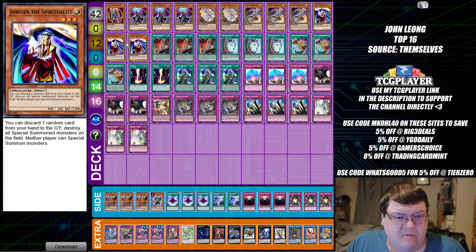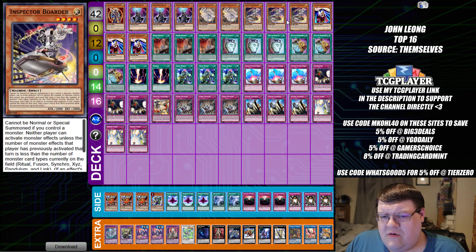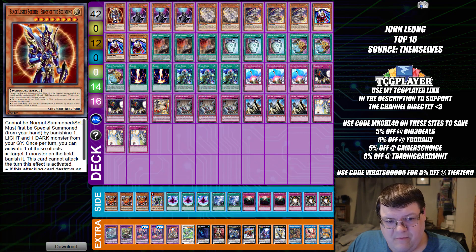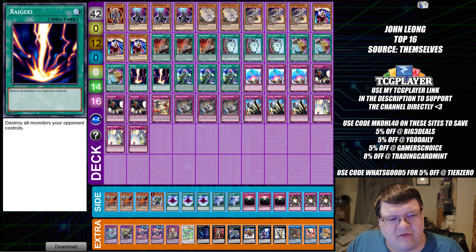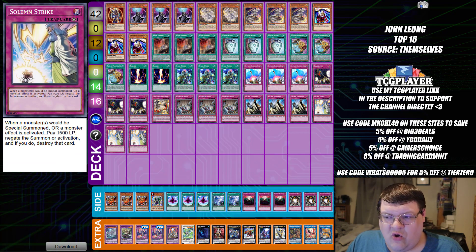Last one we have here is Inspector Boarder with Dimension Shifters and Jolgans, but we're not playing a Spellbook of Judgment package — that's actually kind of interesting. So this is going to be a slightly more revised version of Stun. It's going to get you the chance to play the game. I definitely feel like Fossil Dyna is just better than this, but in a world where you can just Crackdown or Compulse back your opponent's normal summon and put more pressure on them, I guess this works out. We have one Black Luster Soldier, triple Dimension Shifter with two Ecclesia, triple Inspector Boarder with triple Jolgan, triple Nadir's Servant with triple Pot of Duality, triple Pot of Prosperity with two Raigeki, triple Small World, triple Compulsory Evacuation Device with triple Crackdown, one Dogmatika Punishment, triple Evenly Matched, triple Solemn Judgment, and triple copies of Solemn Strike.